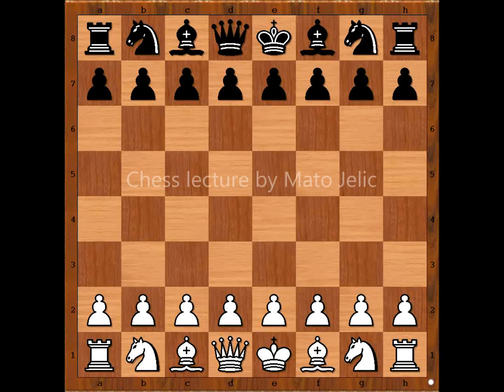Hi, this is Mato. In this video I will show you a game between Alexander Alechin and Frank James Marshal. This game was played in Baden-Baden, Germany in 1925. Frank Marshal was United States champion and was known for his aggressive chess style. Several opening variations are named after him, notably the Ruy Lopez Marshal attack. Let's look at the game.